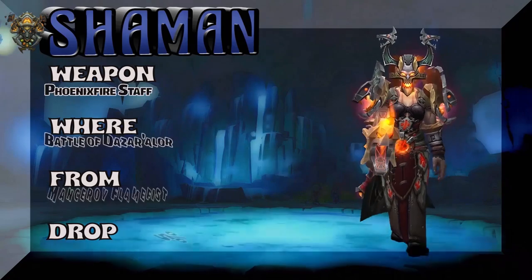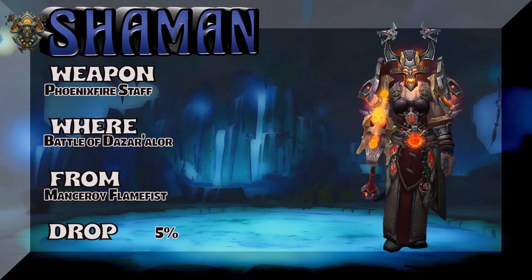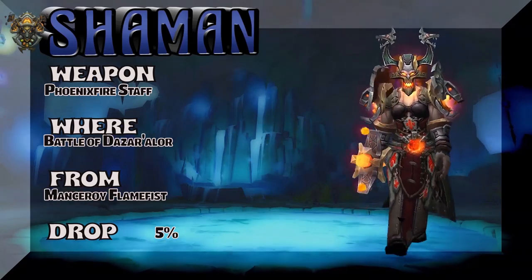And the last piece, I believe, is the weapon, which is the Phoenix Fire Staff, and it drops from Manseroy Flame Fist. Great name. Great name.